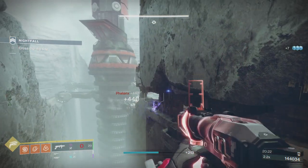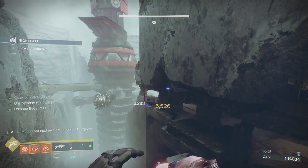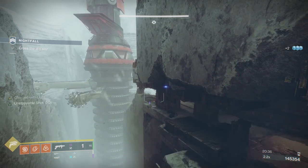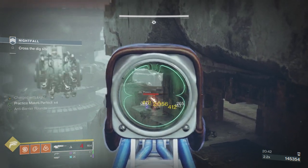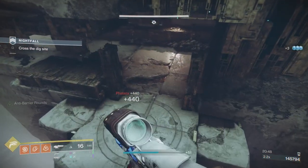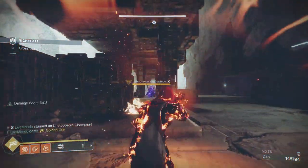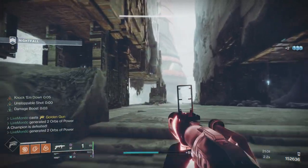There's the void guy — maybe the explosion blinded him and he walked off the edge. Now that we've taken the incendiaries, phalanxes, and that blood guard it's just the unstoppable left. Stop him with the grenade launcher, Golden Gun — easy money. That's all the enemies here.